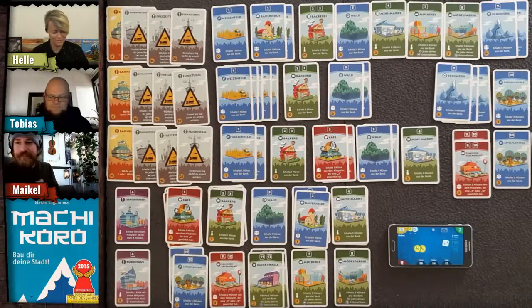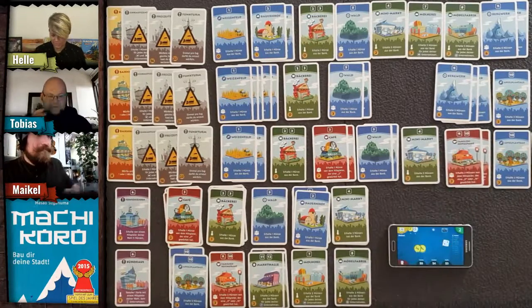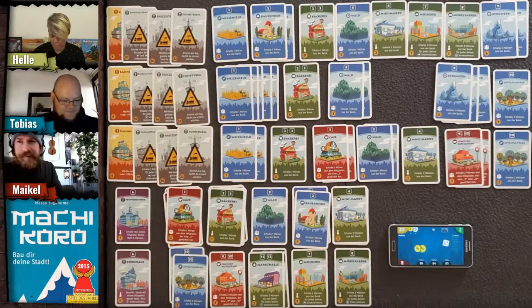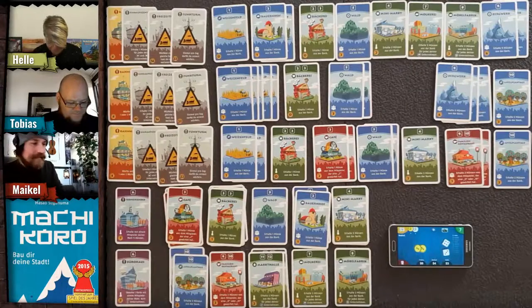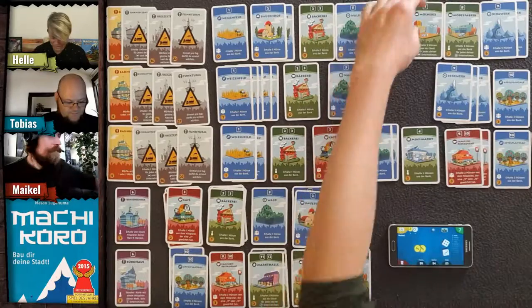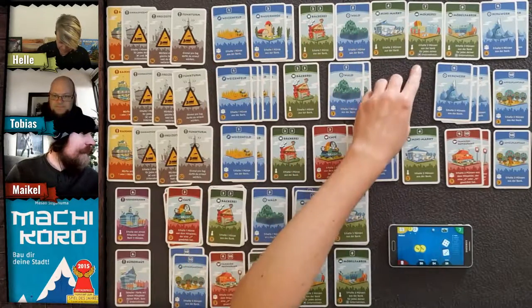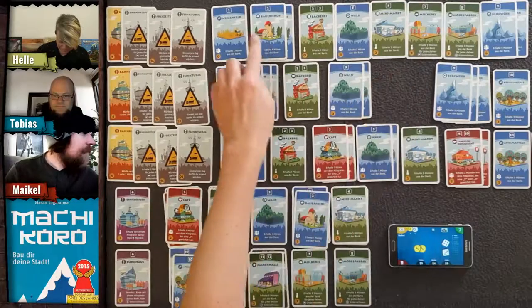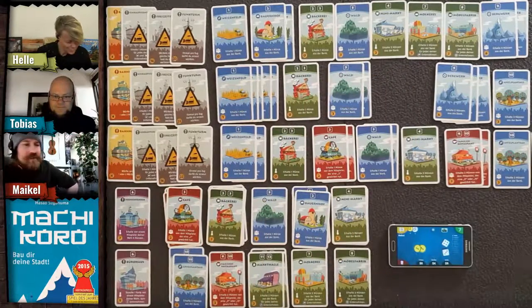Helle rolls two dice — a seven! She gets three coins for each ranch and has two, so that's six coins. We double-check: yes, three coins times two ranches equals six coins for Helle.